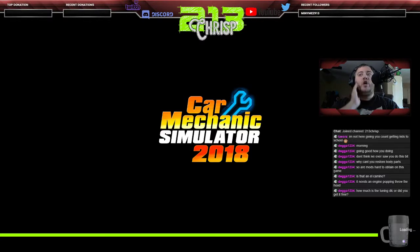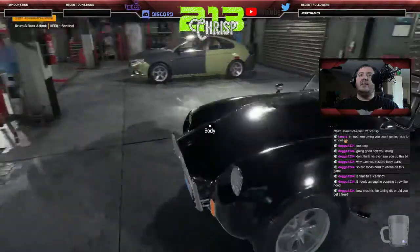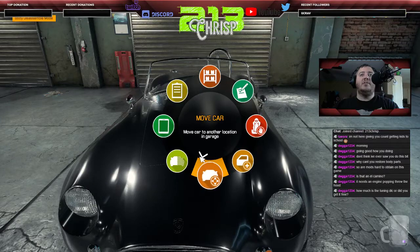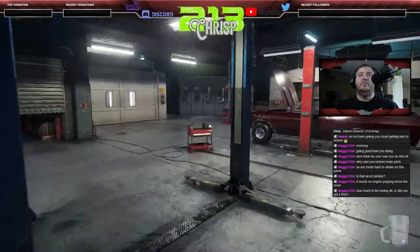I grabbed the Cobra because it should have a dual-carbureted V8 engine. We'll use this as our baseline test to find out how much horsepower we can extract using nothing but the tuning parts. This might have to be a two-part video depending on how detailed the parts get, but I want to squeeze every horsepower we can out of this car because I love it.